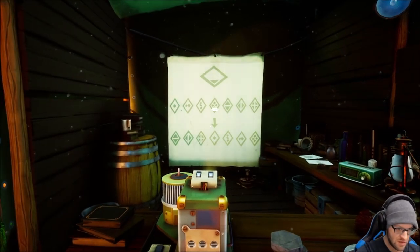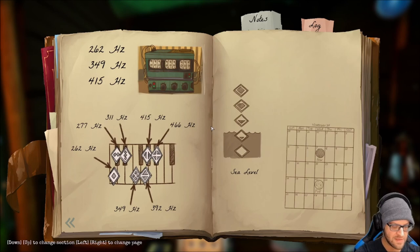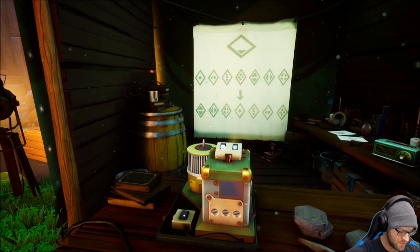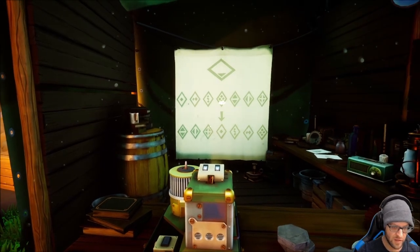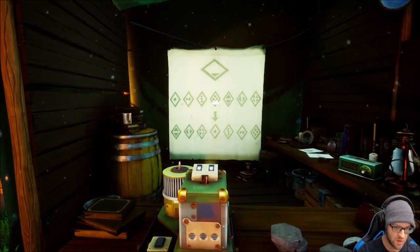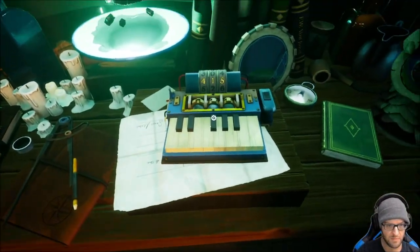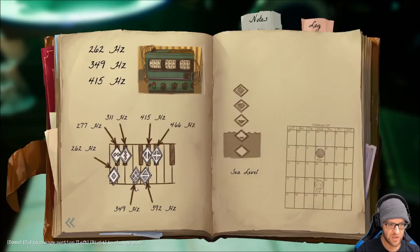Normally we press one, four, and sideways. So one, four, and the sideways one. The first one to the left, then the fourth one is the only one, and the sideways is two side by side. Wait, I have to check again — sideways: one on top of each other. This one, this one, and this one. I have a bad memory.